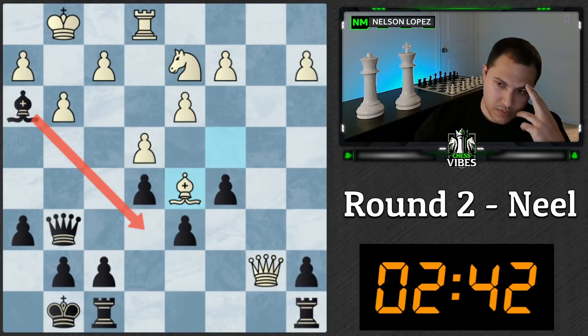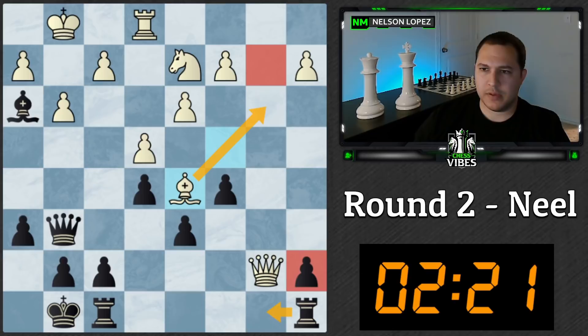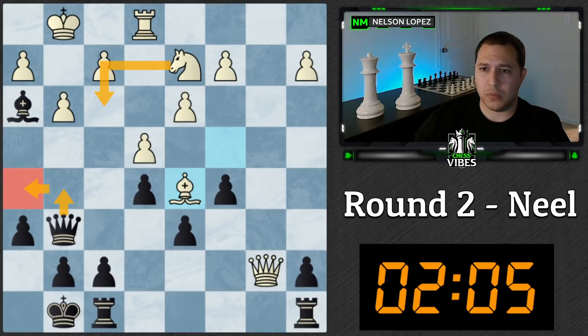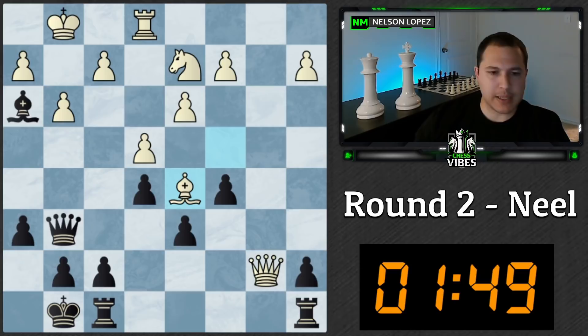What about queen g5 to attack the knight? If the knight moves then maybe we can come in here and checkmate. Queen g5 — what can white do about that? The knight could move to f3. It is a little bit of an interesting position — it's not that easy, even though it's definitely better for us. That bishop is pretty annoying. Maybe the best idea is to just trade and go into the endgame, having given up the rook for the knight. So bishop e6 — if takes, we just trade. If the queen moves somewhere, we just take this. I like that.